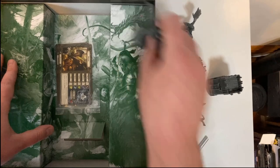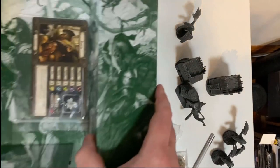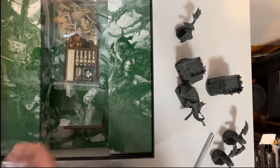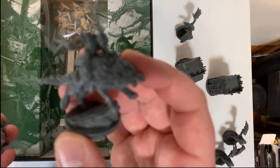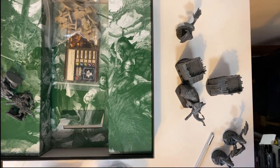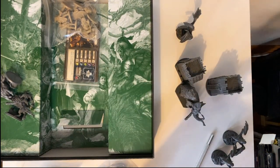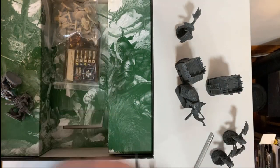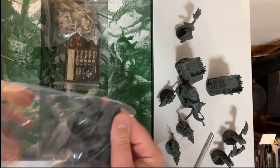Anyone that's played Marvel Crisis Protocol knows to always check underneath the flaps because there's always going to be some extra pieces in there. We'll put the heroes to one side for the moment. Here are some brand new Warg Riders, which look really really cool. We've had Wargs in the game before — here's a Warg from the original box — and there's also a leader of the Wargs as well. They look super cool.